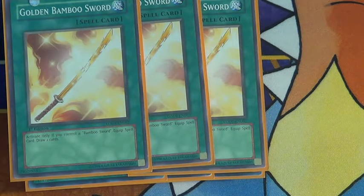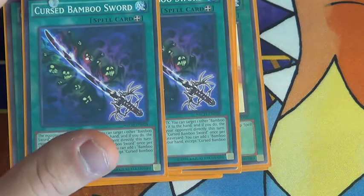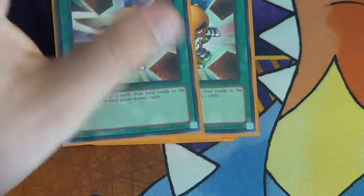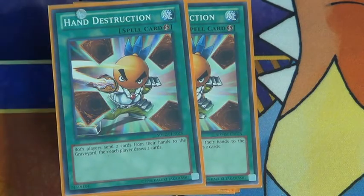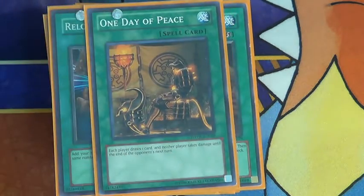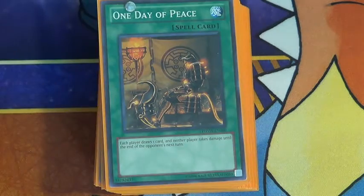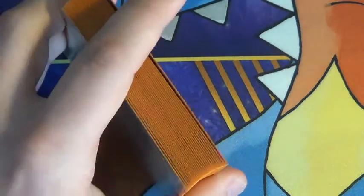Golem Bamboo Sword for that plus one. Broken Bamboo Sword, and then Cursed lets you search out for Broken or Golden, so it works either way. And then Hand Destruction, just to help get rid of anything that you really don't need into the graveyard. Reload to help unbreak your hand. And then One Day of Peace - just good in case you can't do anything on your first turn and you have this in your hand, and then you don't take any burn damage.